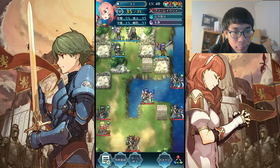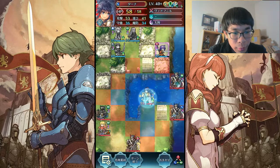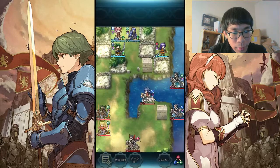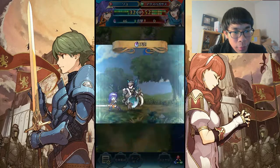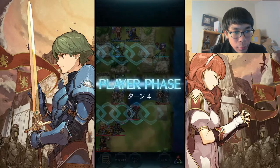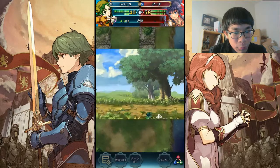And now I'm going to leave Mia where she is to take out this guy and avoid Tana and this Sapphire Lance guy. Mia is able to full heal with Aether. And thankfully, Tana moves straight across here, so it's easy pickings for Rebecca.